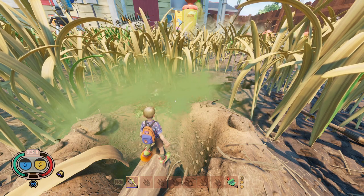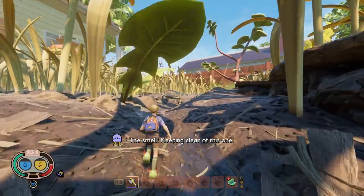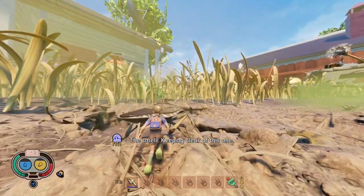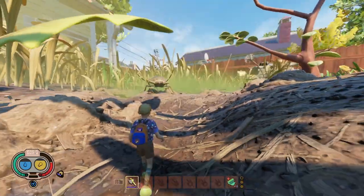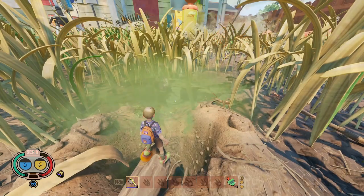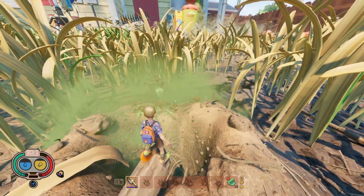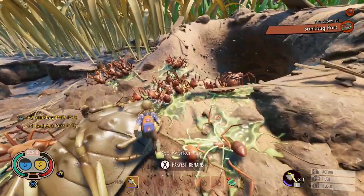The gas damage will damage the red ants, and the stink bug and the red ants will fight each other. Now, if you run too fast and you're too far away from the stink bug, it will de-aggro you. If this happens, just run back to the stink bug and try to grab its attention. Wait till it follows you, then head to the red ant hill. You can then just watch the red ants and the stink bug fight each other, and after a couple minutes the stink bug will die along with a bunch of red ants. Then you can collect the stink bug parts and all the red ant parts.